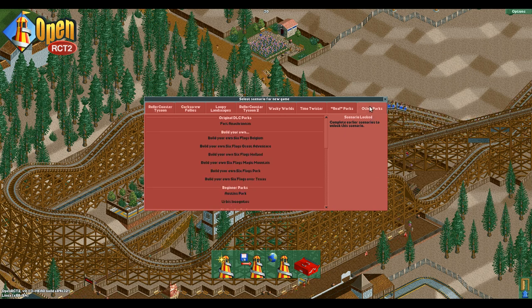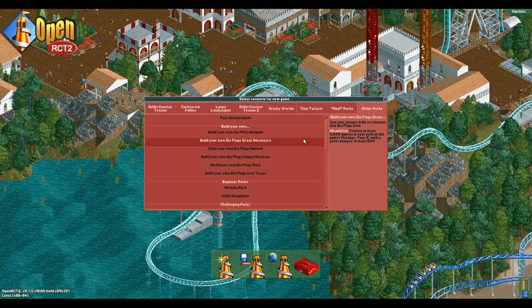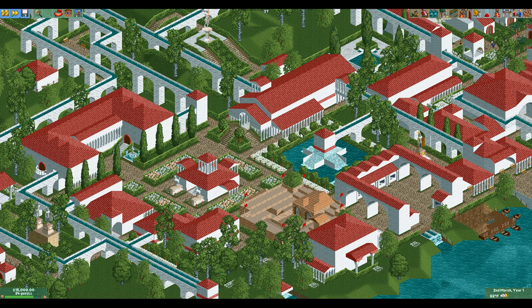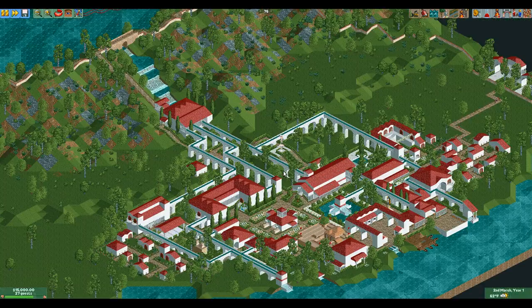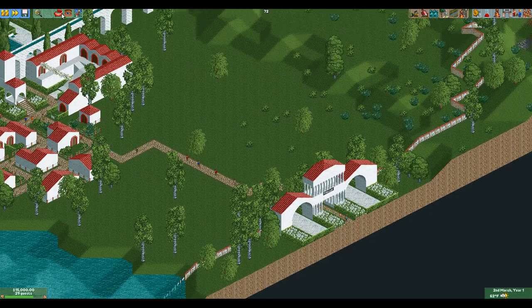OpenRCT2 auto-organizes all the scenarios into their own games including the Roller Coaster Tycoon scenarios if you own that. But today we're going to start from the beginning like the let's play probably should have. Urban Incognitas — the Romans have tired of boring gladiator fights; give them a better thrill. Turn the Roman city into the greatest amusement park of all time. That's the scenario.